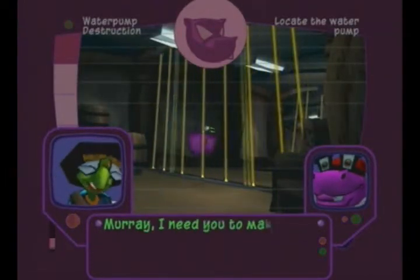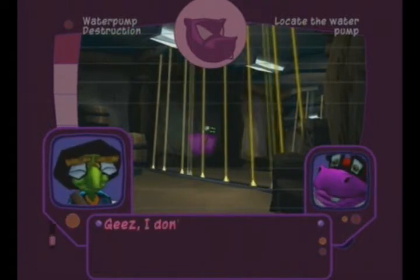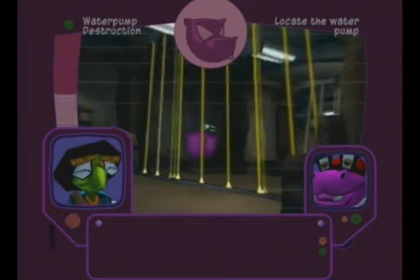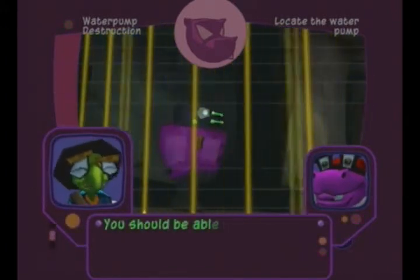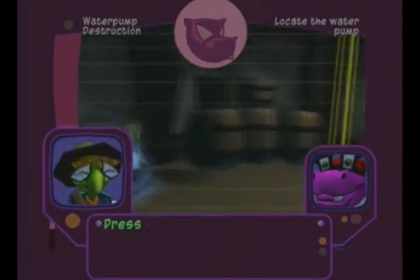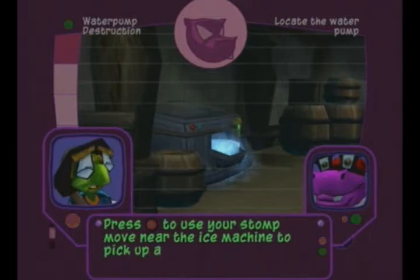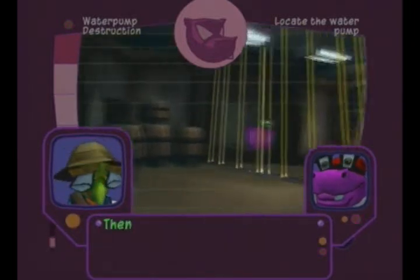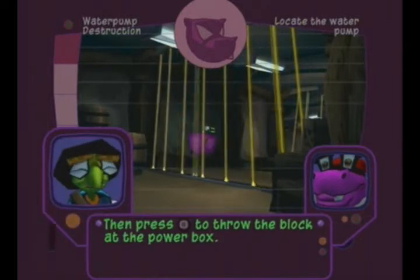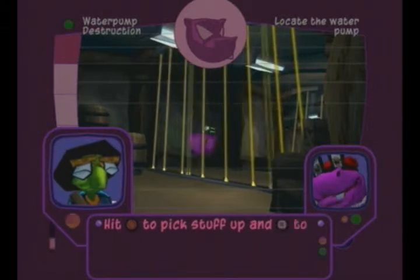Murray, I need you to make your way back to the Aqua Pump Room and sabotage it. How am I supposed to get past these lasers? You should be able to break that power box by throwing something at it. Press the circle button to use your stomp boom near the ice machine to pick up a block of ice. Then press the square button to throw the block at the power box. Hit the circle button to pick stuff up and the square button to throw.